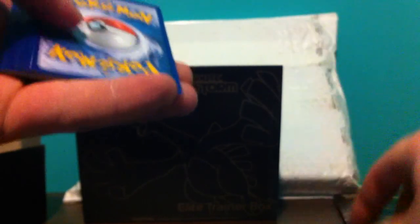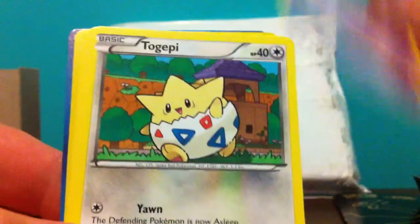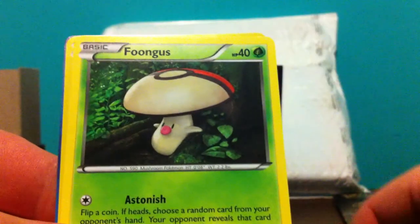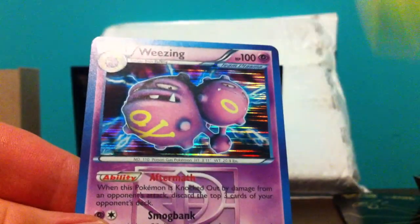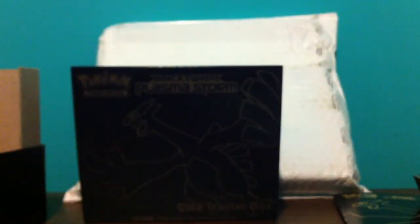Next we have an Infernape pack. I've never really seen many openings of this set, and I'm not sure what the pull ratios are for EXs. Rotom, Magmar, Girder, Trubbish, Tokpeet, Swinub, Scraggy, Foongus, Sewaddle reverse. And a Weezing holo — nice, really cool to get a holo.